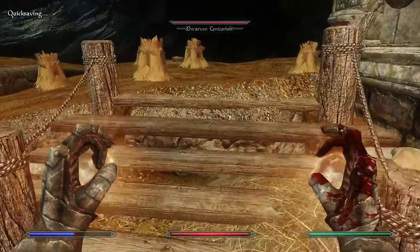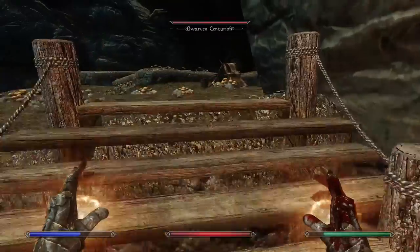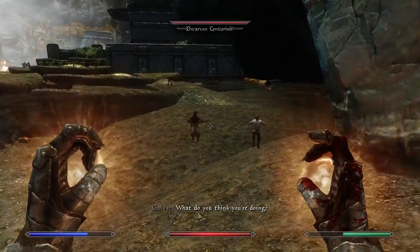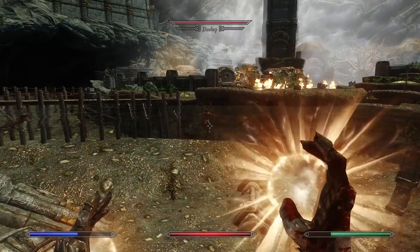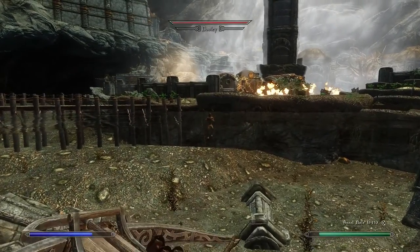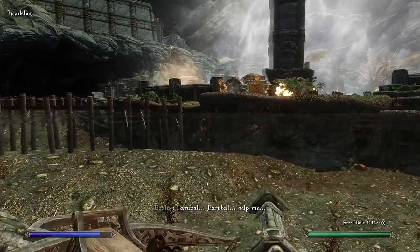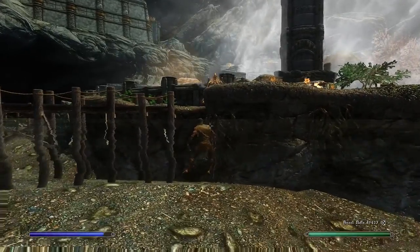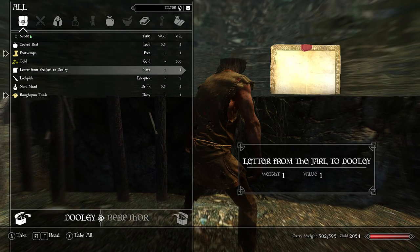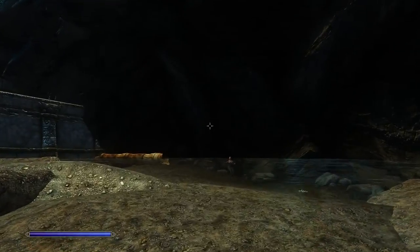We need to get the armor from that dude. We need to find Dooley — that special man — and get the key off his body and a note. There he is. I'll use the crossbow. Dooley is no more. We get Dooley's rusty key and a letter from the Jarl — to Dooley. Perfect.